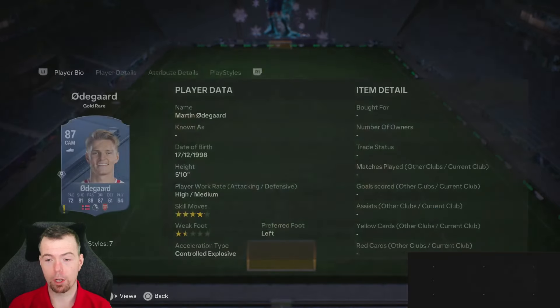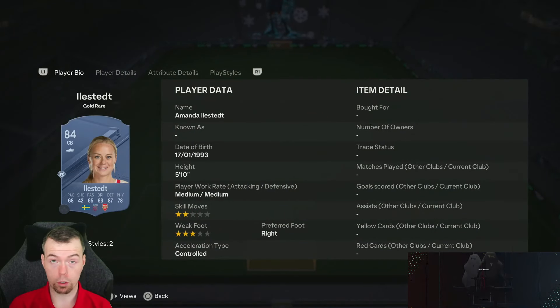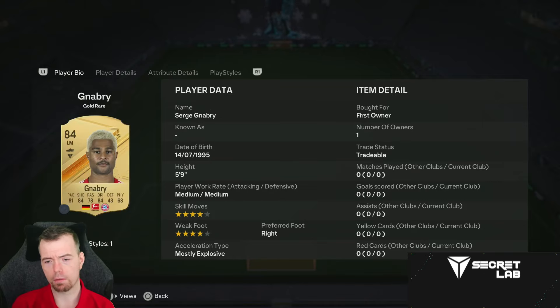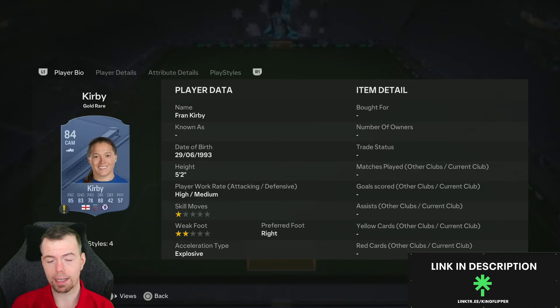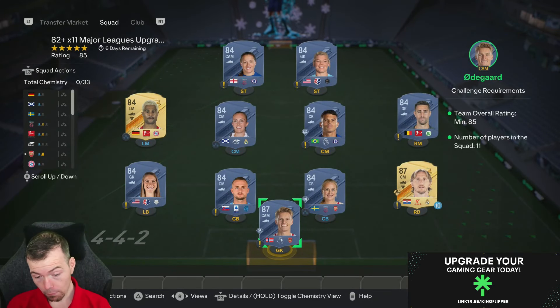Your 87s at the moment are 8.8k — Odegaard and Musiala are your two cheapest. Your 84s are around 1.2k each. The cheapest 84s include Ilsted, Vodka, Kingsbury, Castillo, Thiago Silva, Mbabu, Nabry, Campbell, and Kerby — nine of your cheapest 84s right there.